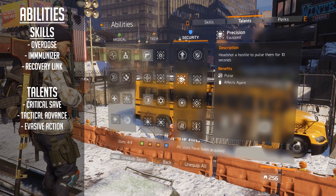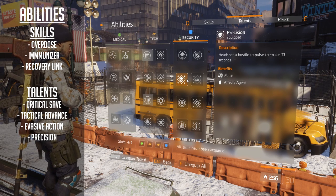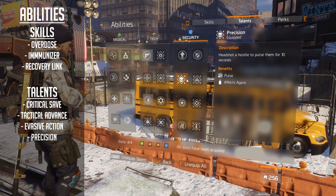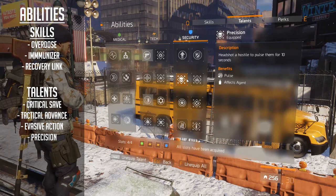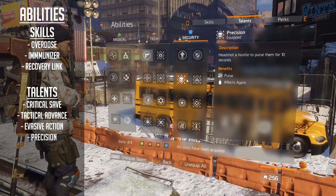The fourth talent I use is Precision. Since I'm not running any pulse skill, all I need to do is headshot a hostile to pulse them for 10 seconds. It's just a base pulse but gives extra flexibility for crit damage. I've got about 15% crit hit chance on both weapons, so it's a nice bonus.